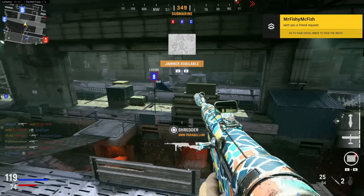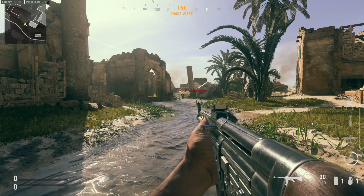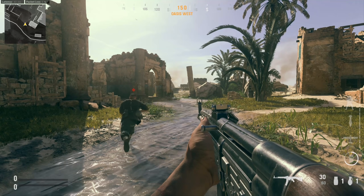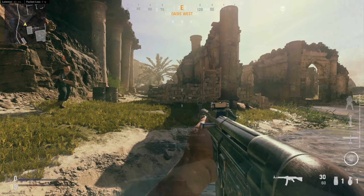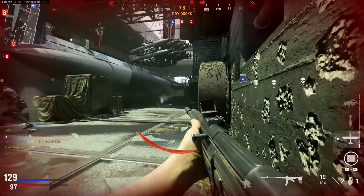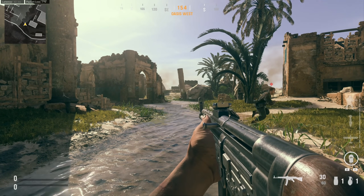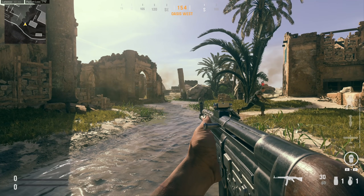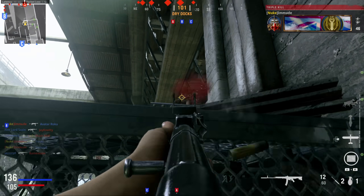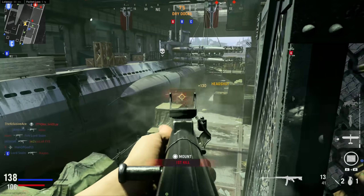Now let's look at footstep audio on different surfaces, starting with regular sprint in water on Oasis. That footstep audio is much more pronounced in water, so you will be making louder footsteps there — especially relevant in Search and Destroy where you may want to avoid water. On dirt or sand surrounding the water, the footsteps are louder than concrete on Dome, which surprised me. Technically running on concrete should be louder than on sand, but that doesn't appear to be the case in Vanguard.